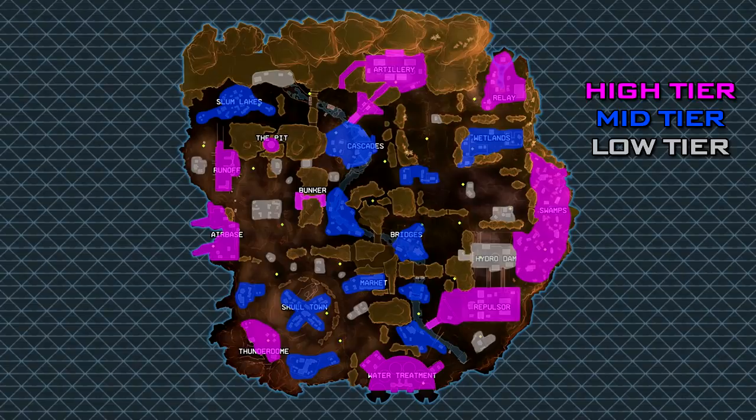Thunderdome is considered a high tier loot location and there's often a purple body armor here, but oftentimes when you land there isn't really enough loot for everybody on the team to get an armor and a decent gun. Some people put too much weight on the actual tier of the landing area rather than the quantity of items you can expect to find. It's nice to know these maps, but don't worry too much about always landing in a high tier loot location.